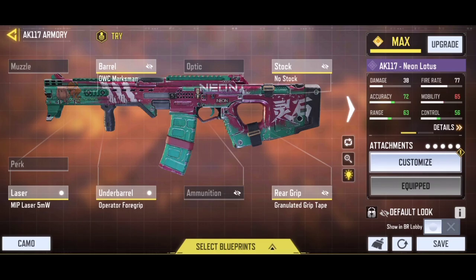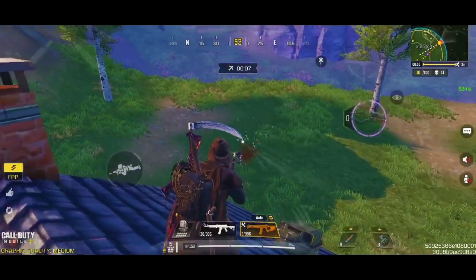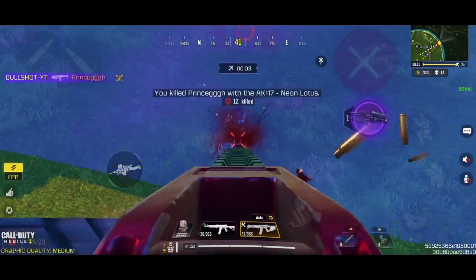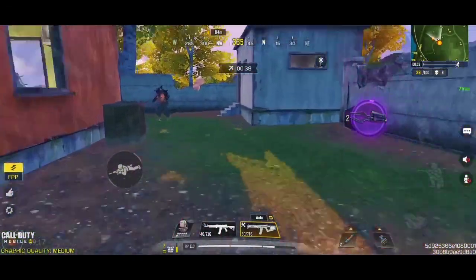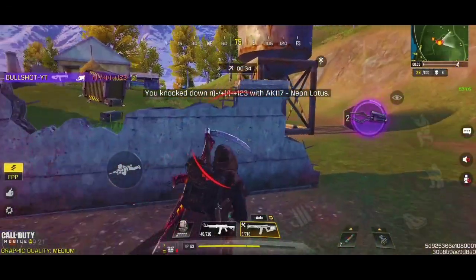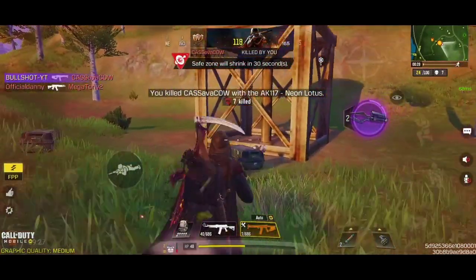It is a pretty balanced class setup for the AK-117 — it has awesome bullet spread accuracy, decent damage range, and a nice combination of overall mobility and recoil management. I personally use the extended magazine mods with this custom build, as this assault rifle needs to reload pretty frequently. Out of all four loadouts, I recommend you use this class setup, and trust me, you won't be disappointed with this build.